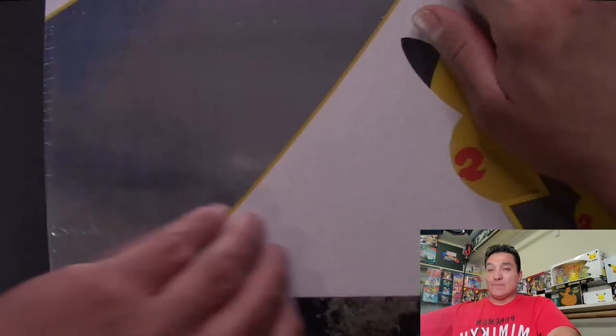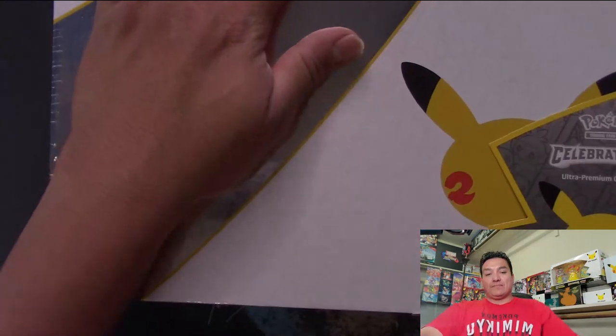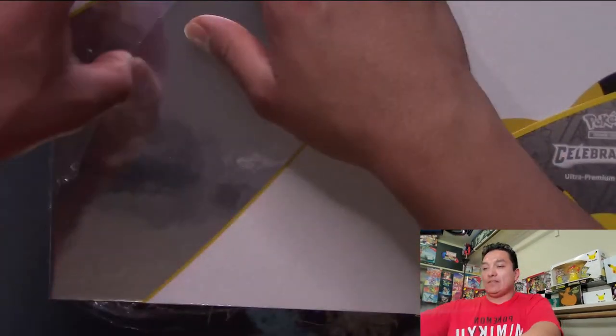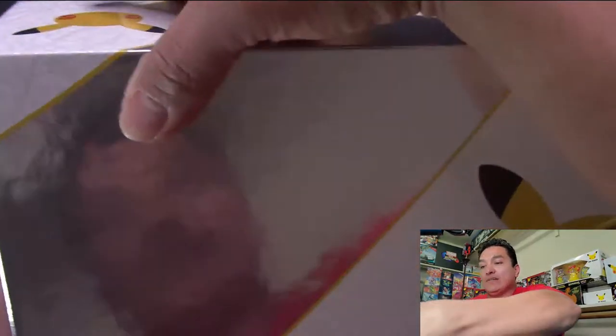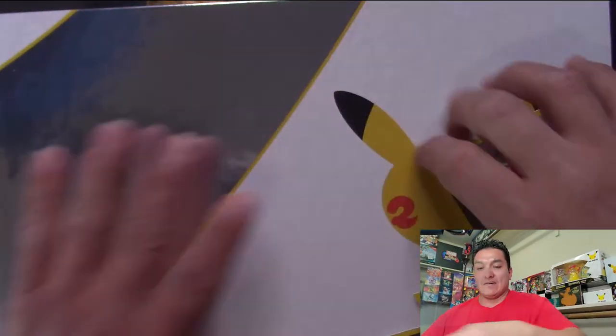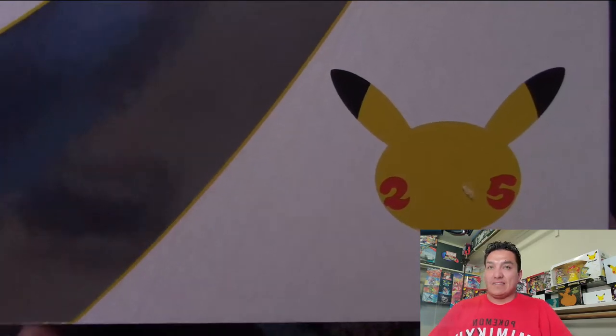So we're going to get into this one and see if we can pull a pristine card. Let's get it — here we go, box number two. Hopefully this one has a pristine. Wrapper is off. Oh yeah, I forgot it opens this way.